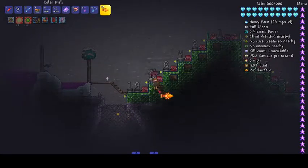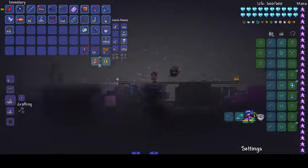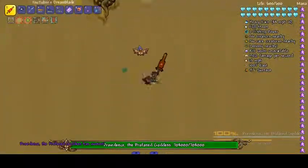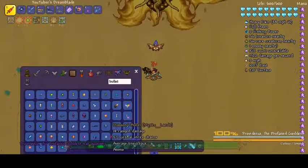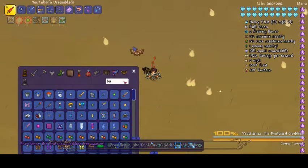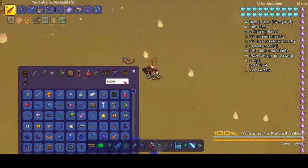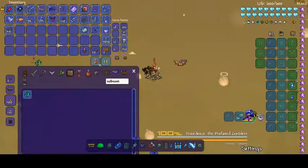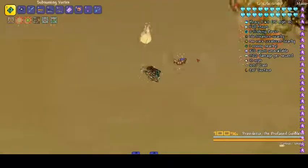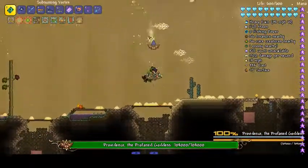Number eight is Providence from Calamity. Let's go and grab this. Now we're getting to Providence — we don't really have too many good weapons, so I'm actually going to go grab the Subsuming Vortex, because this is one of my favourite weapons from Calamity. We can't attack her because we're outside the Hollow — okay, that makes sense.